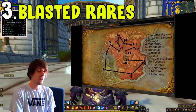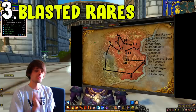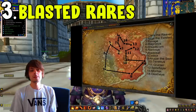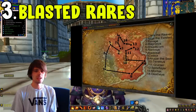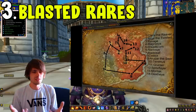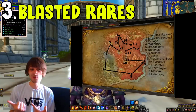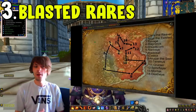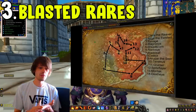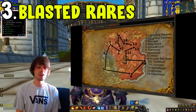Coming in at number three is the Blasted Lands Rares farm. This is where you'll be going to the Blasted Lands in the Eastern Kingdoms, following the route on screen. You'll be finding and killing any of the rares in the zone. By killing those rares you'll also be getting Draenethyst Crystals and Perfect Draenethyst Crystals — basically fragments and spheres. Those can actually be bought off the auction house as well, so you can sell them directly.